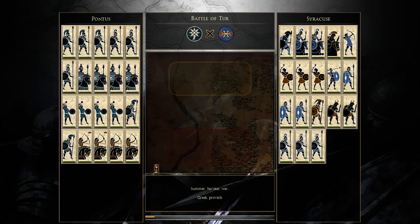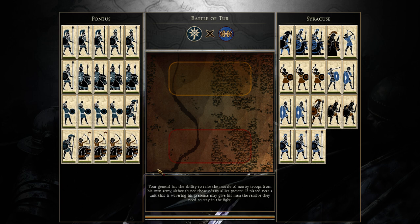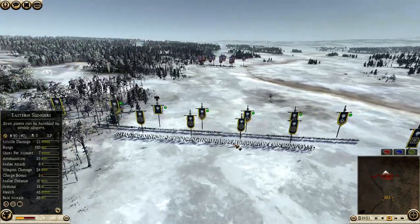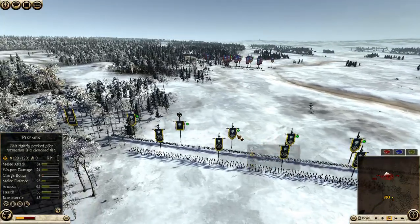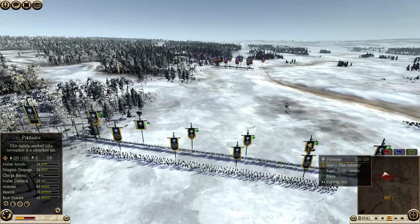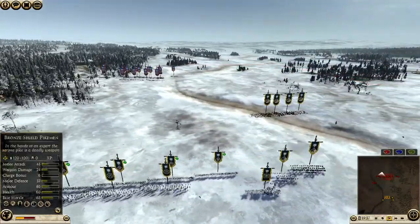This battle between Syracuse and Pontus on Turf is between me and USSR Vasily. You can see our builds here. I went for Pontic Pike Corps with Skirmishing Support: 4 Mercenary Scythian Horse Archers, 4 Eastern Slingers, 2 Bronze Shields and 3 regular pikes, and 3 Bronze Shields. I have 4 Noble Blood, 2 Hoplitai, and that's it.